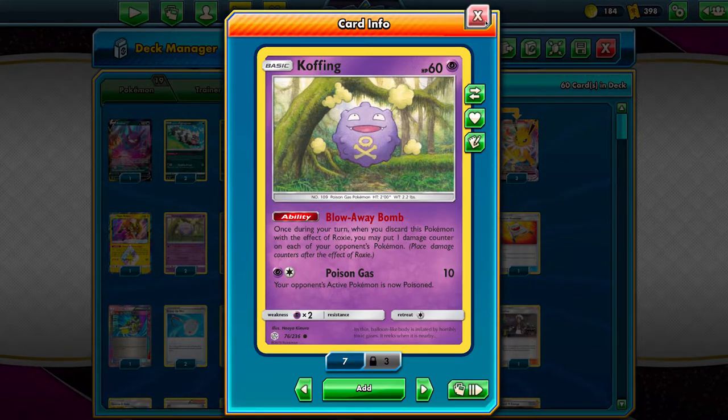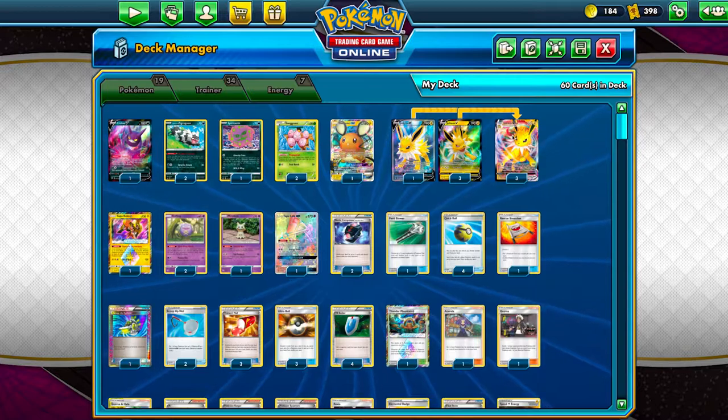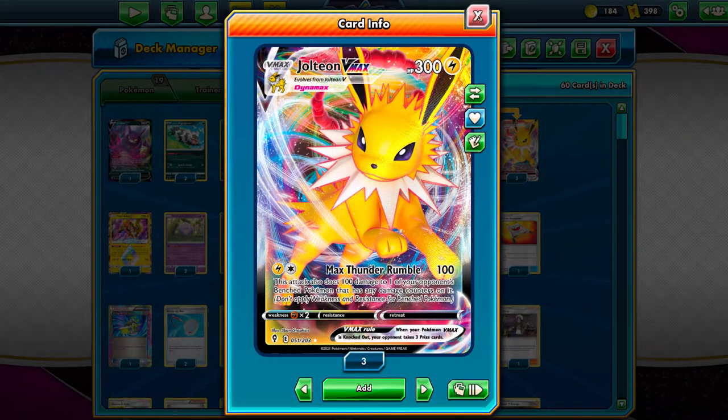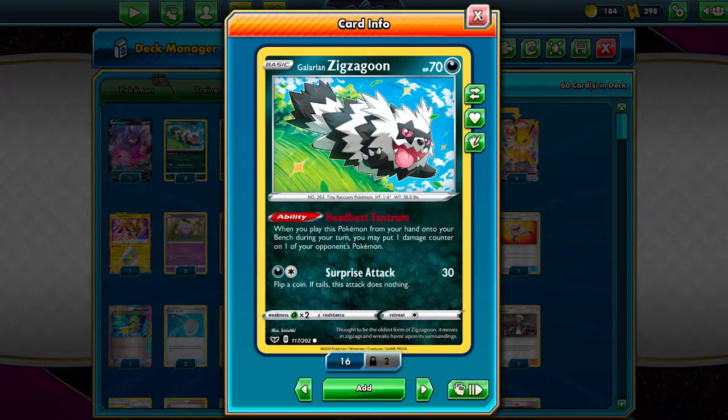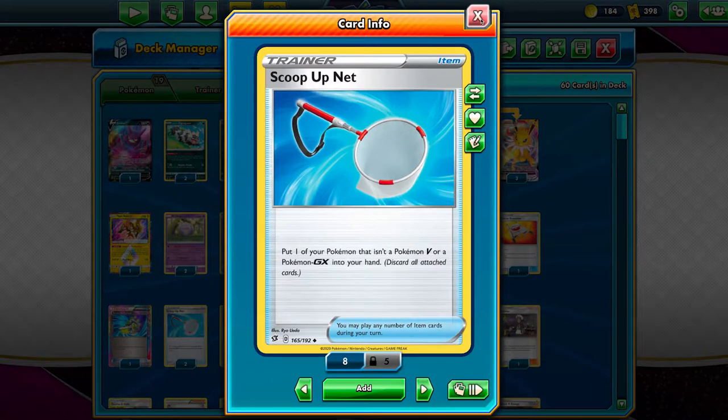This combo ensures that your opponent's entire board becomes vulnerable to Jolteon's attack, and it's really useful for allowing you to hit the numbers required to take KOs — because you're only doing 100 damage to the active at a time, and sometimes you need that extra 10 or 20 to finish the job. You won't always have access to Roxy or Koffing, so Galarian Zigzagoon is there to shore up your damage counter spread alongside Scoop Up Net. It can really help you fix the math required for Jolteon to take a two-hit KO, especially on things like Zacian V.